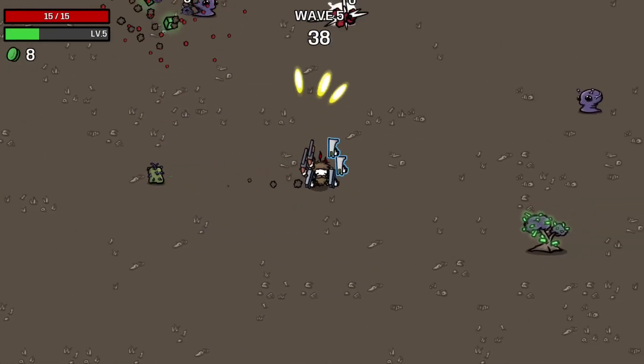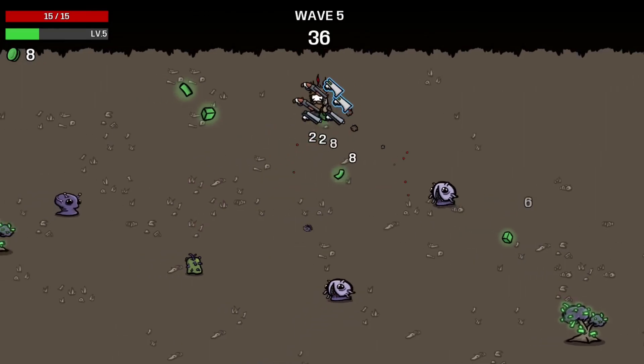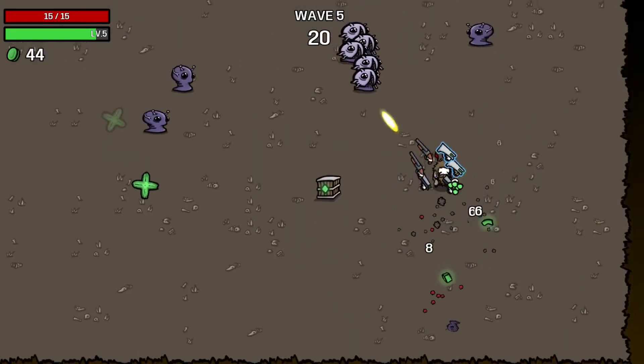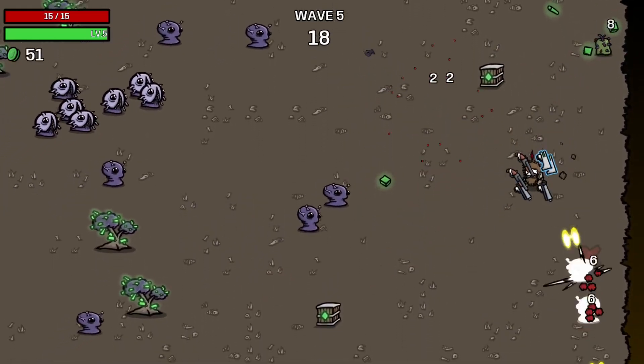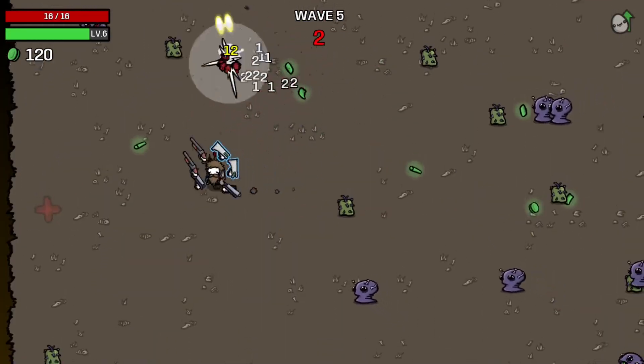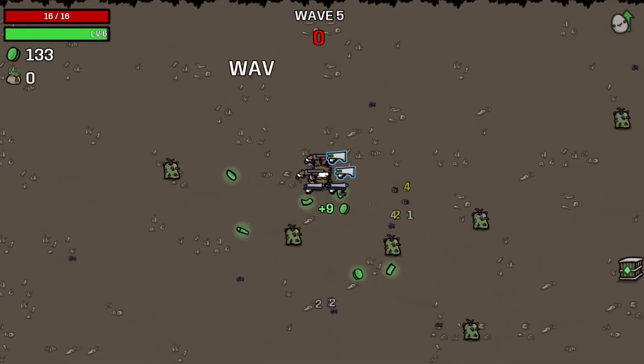On to wave five. Look at the enemies get deleted — so that's always a good thing to see. And there's the first crate, so let's hope we did something good. The second crate showed up shortly after that one. And we should complete the wave like so.